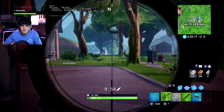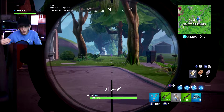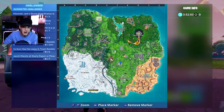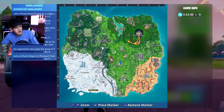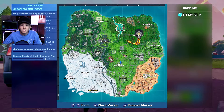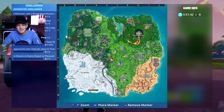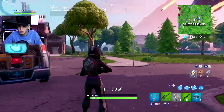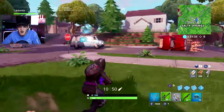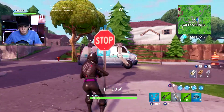We're going to get the three in Salty Springs. If the circle goes north and is on the northwest or northeast portion of the map, there are three areas that do really well up there: Tilted Towers, Pleasant Park, and Snobby Shores — a triangular area on the northwestern portion of the map. There are a couple of stop signs in each of those areas, so you should only need four more after Salty.